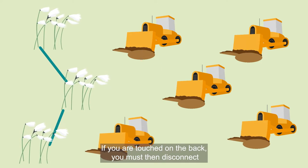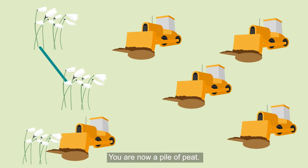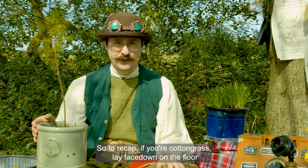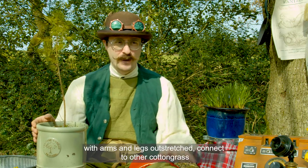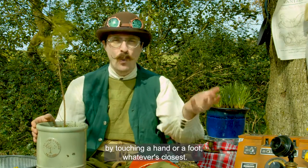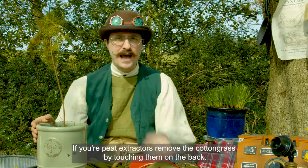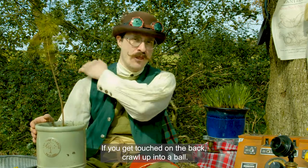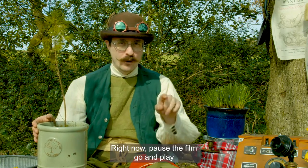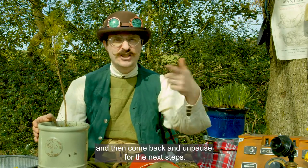Four: if you are touched on the back, you must then disconnect from the other players and curl up in a ball. You are now a pile of peat. So, to recap: if you're cotton grass, lay face down on the floor with your arms and legs outstretched. Connect to other cotton grass by touching a hand or a foot — whatever's closest. If you're a peat extractor, remove the cotton grass by touching them on the back. If you get touched on the back, curl up into a ball — you're a pile of peat. Now pause the film, go and play, and then come back and unpause for the next steps.